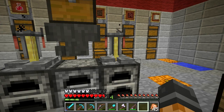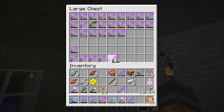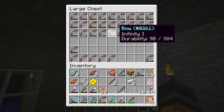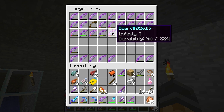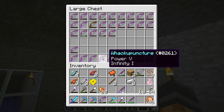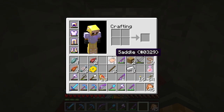I'm not going to bother redstoning them yet to make them extend to eight minutes. Wow — Unbreaking III bow, that's amazing! I'm so happy about that. I'll add this to my bows here. I also got an Unbreaking III, Flame I, Power bow that dropped off a skeleton from my skeleton grinder — that's really amazing as well. That's definitely going to help when I put together my bow shop.